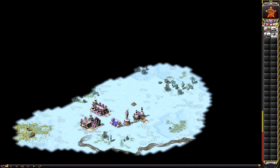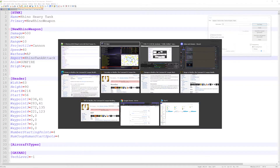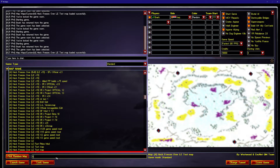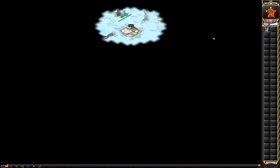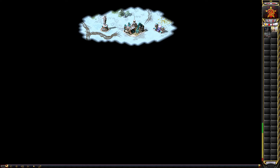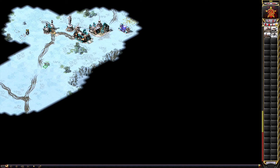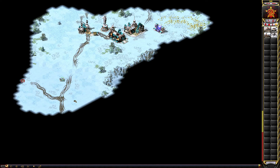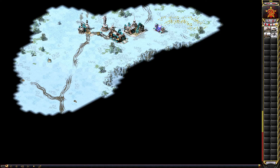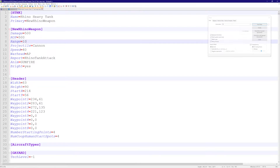There is a maximum on range, but let's try setting it to 10. Loading in the map and making a Rhino, when I tell it to attack from far away it shoots from much further than it normally would. The vanilla range is about 5.75, so this has roughly doubled it. That covers the basics of damage, rate of fire, and range.